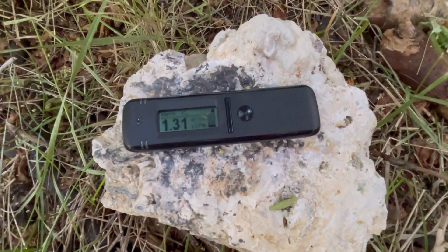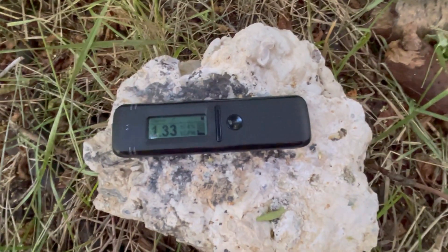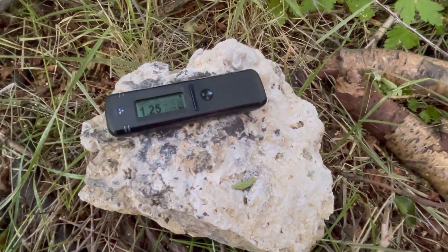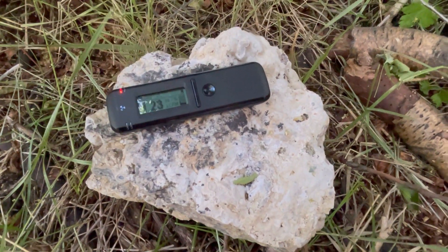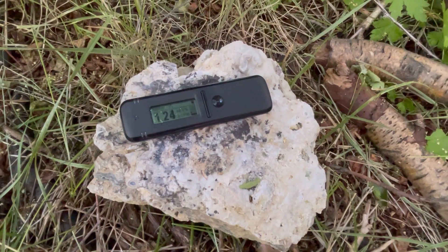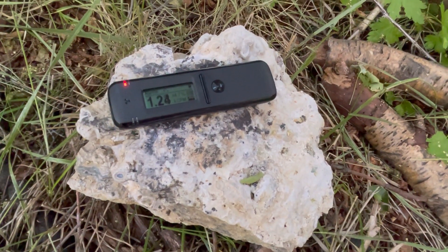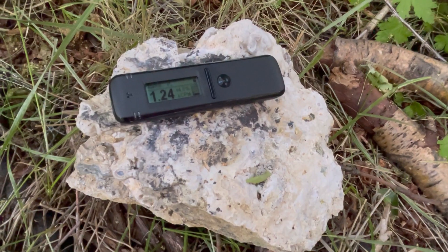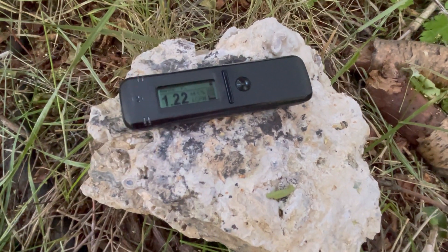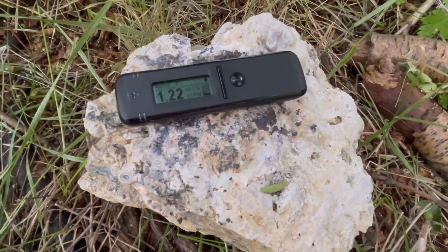My assumption is that the scintillator is detecting different radiation than what the Geiger is able to detect - probably gamma, from my understanding. This RadioCode scintillator is supposed to have an isotope identifier. I just got it and I've been playing around with it. I happen to have this chunk of rock and I didn't expect such a spicy response. Maybe we can look at a graph and get some data to see if we can verify any uranium that might be giving off gamma.